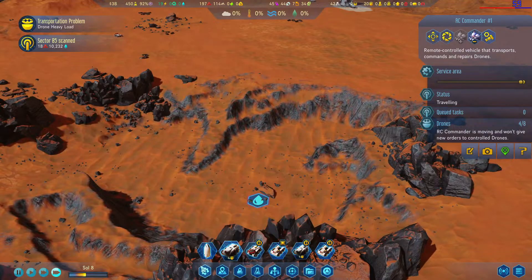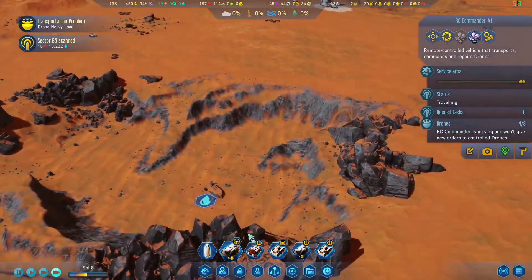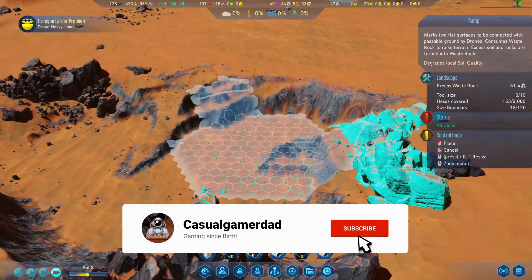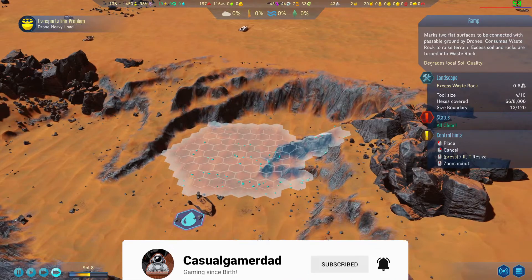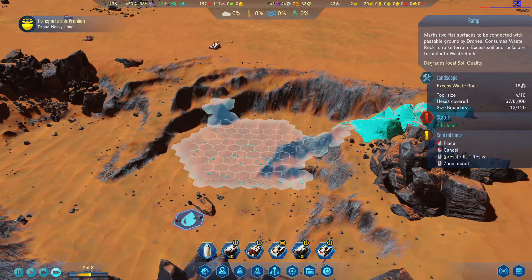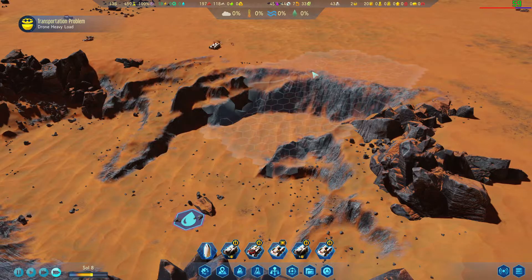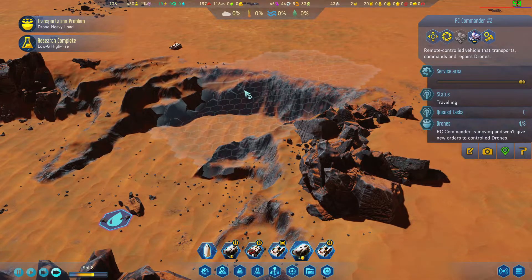We can't get down this little area unless you come around this way, so we are going to make a little ramp. We don't need a ramp too big. Can we go a little bit smaller? Nope, that's as small as we can go. Let's go from here up to there, so if you all could come up here and help with that, that'd be perfect.